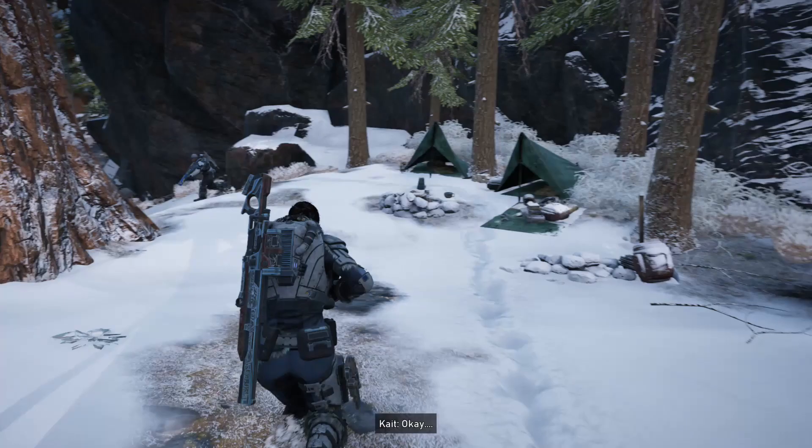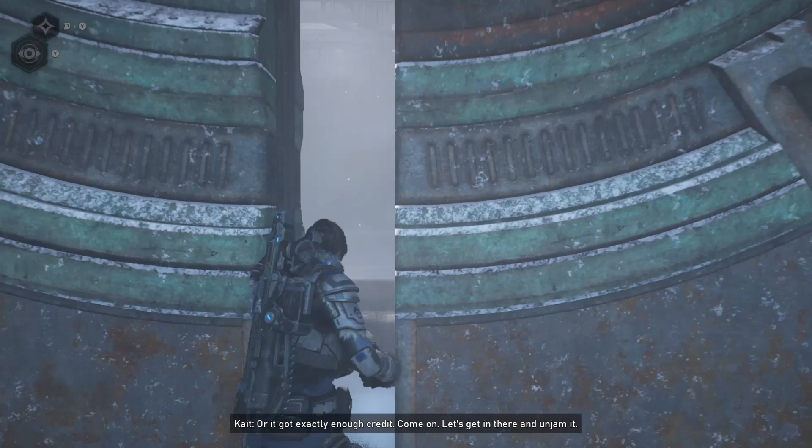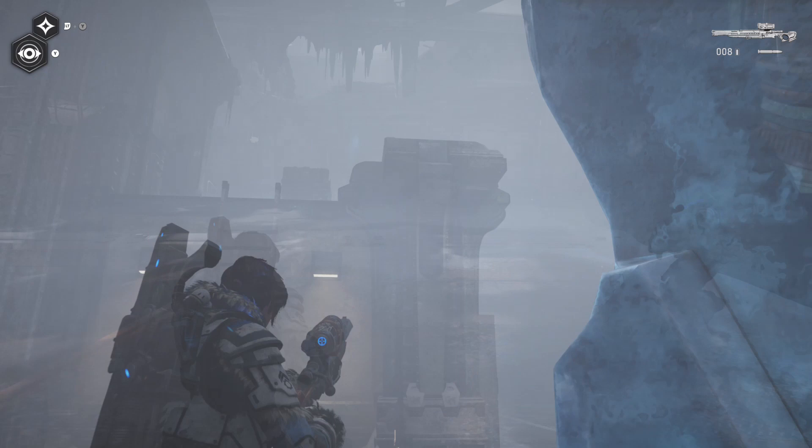Let's jump right into it. When you're going to the old COG wall, once you go through this door you'll have a little bit of a battle. Once you finish that, go up the ladder on the left side of the room and you'll find three components.